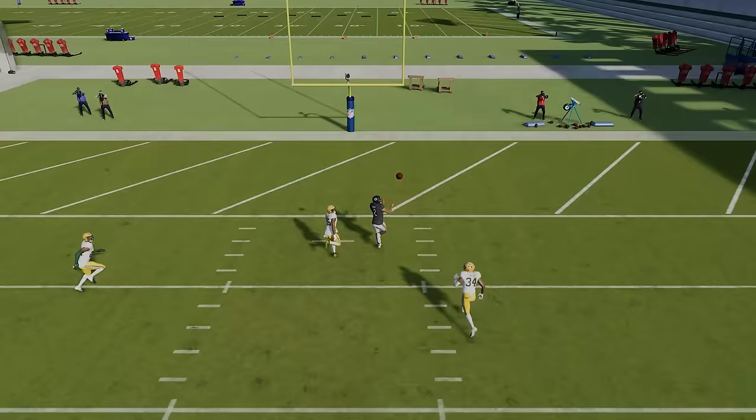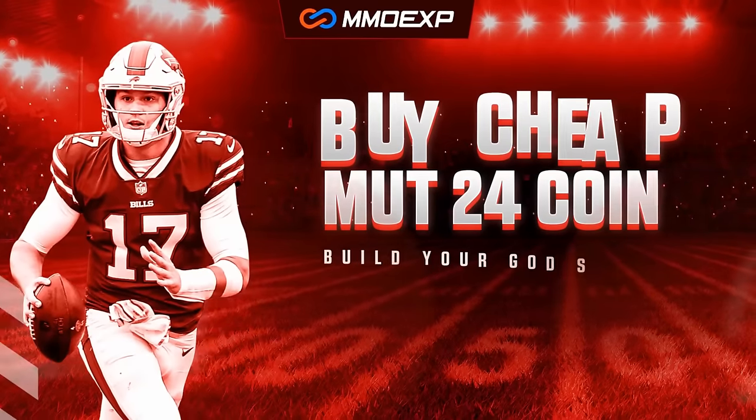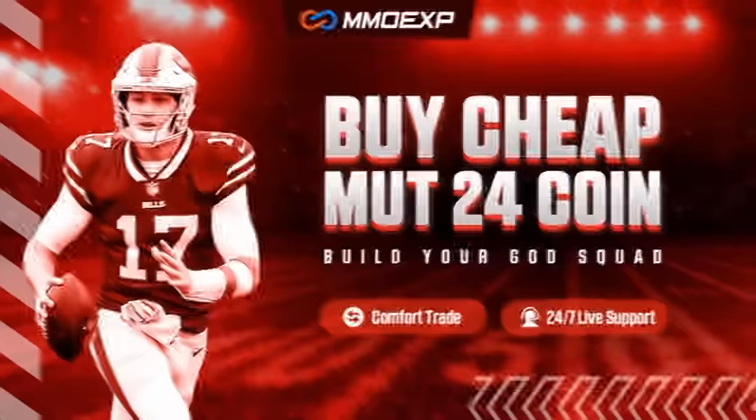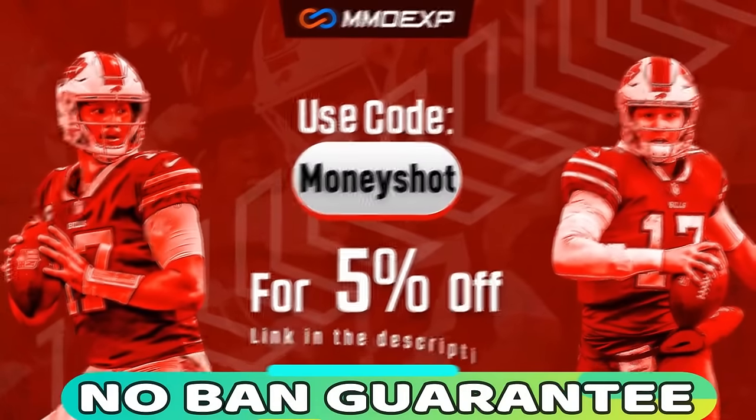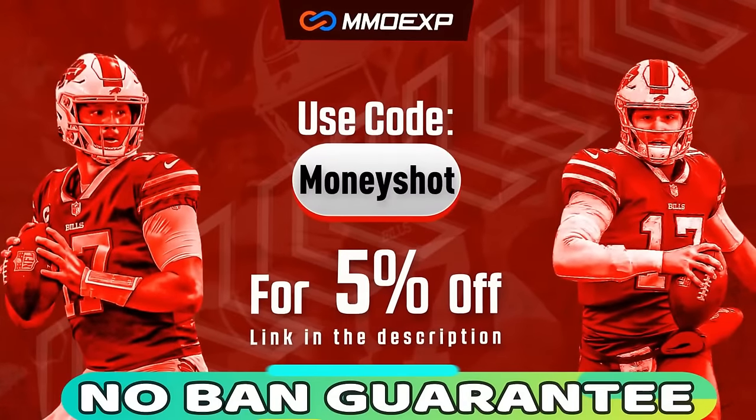Right down the center. For the fastest, cheapest, most reliable coins in the market with a no-ban guaranteed delivery, check out my coin sponsor moxp.com and use discount code money shot to get five percent off your order. Link in the description below.